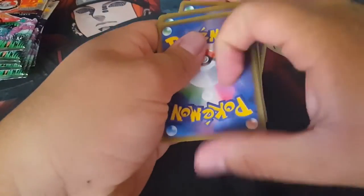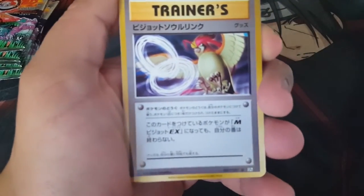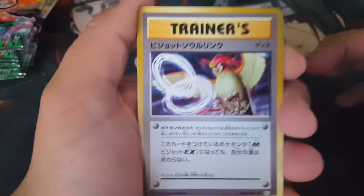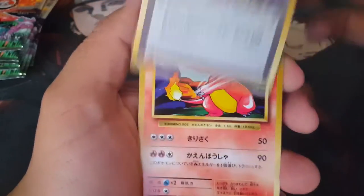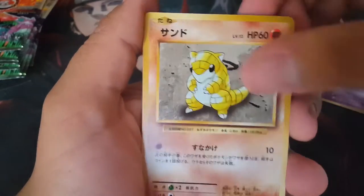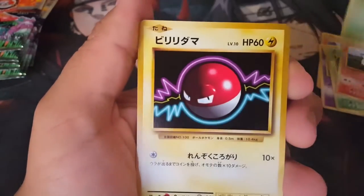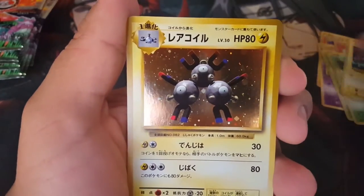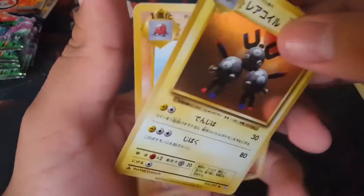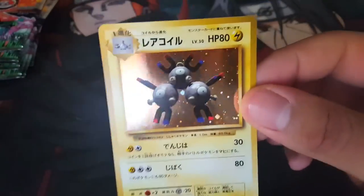We got our Pidgeot Spirit Link — let's get that to focus, there we go. We got ourselves a Charmeleon, Sandshrew, Tangela, Growlithe, Weedle, Voltorb, Magneton, and behind Magneton we have a Dugtrio. So we start off the box with a Magneton — pretty sweet!